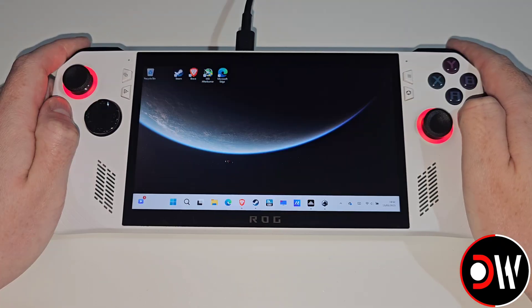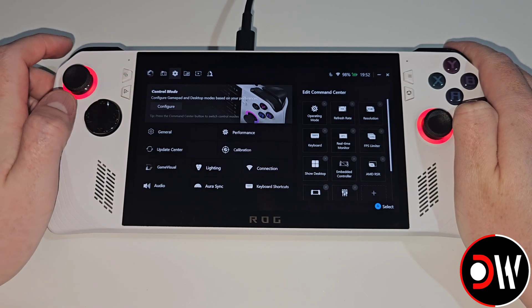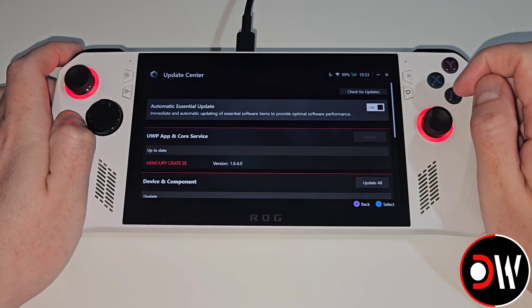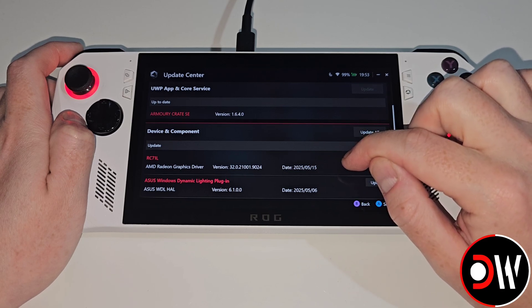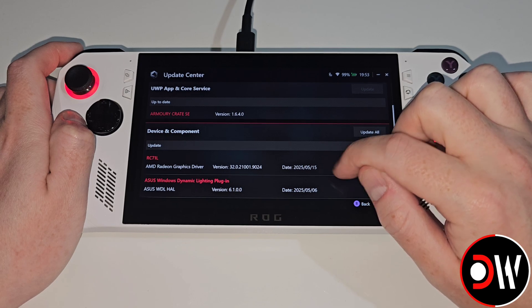From our Windows desktop we want to press the right Armory Crate button and then select the cog symbol in the top left-hand corner. Afterwards we want to go to Update Center, choose Check for Updates, then scroll down until we find the AMD Radeon graphics driver ending in 9024 with the date of the 15th of May 2025.